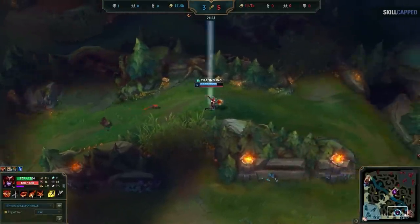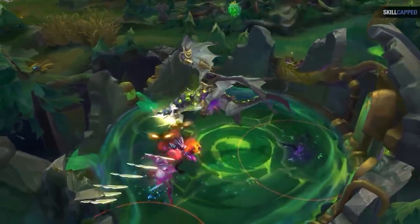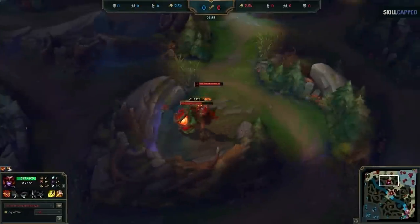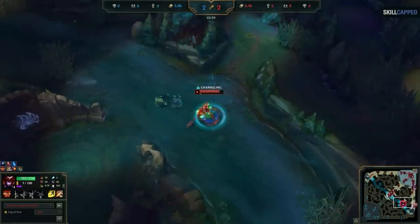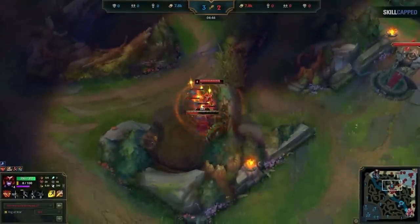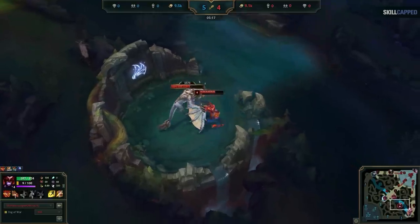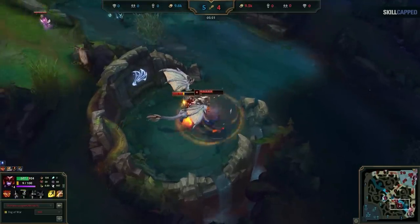That covers the more common and standard scenarios. Now let's go over some more unique situations. Here I'm playing Shyvana into Sylas jungle. We start top side, full clear into bot, and take the scuttle. No gank bot side, so we immediately recall. We head top and start clearing towards the dragon spawn. During this time we spot the enemy jungler gank top. Even though we're only level 4 and haven't finished our second full clear, it makes sense to take advantage of this timing and take the dragon now, as there's no way for the enemy jungler to contest it. Always be on the lookout for the enemy jungler showing top side so you can take dragon even earlier.